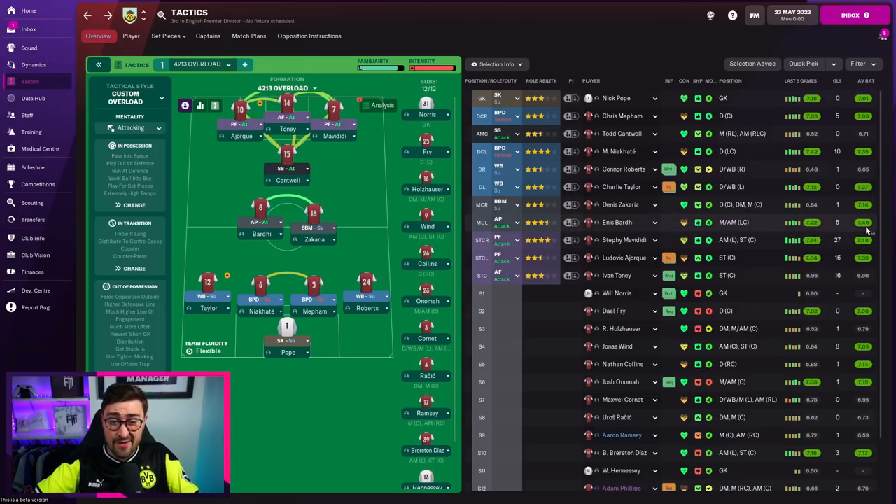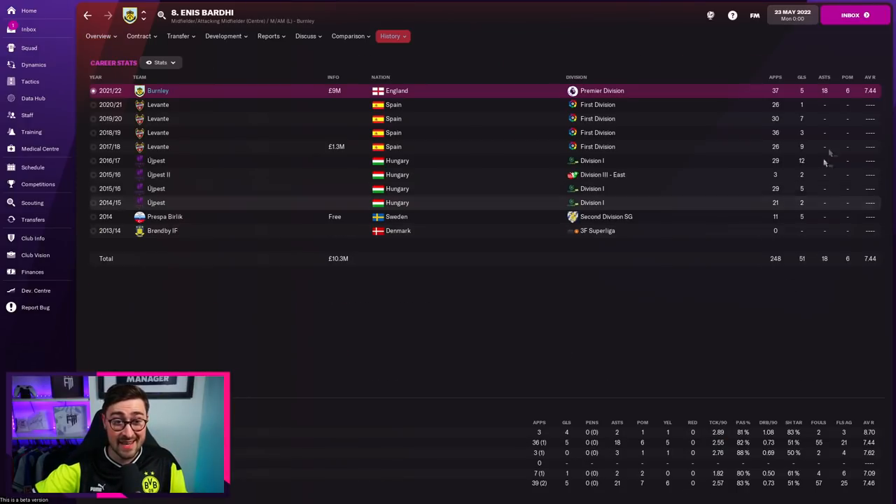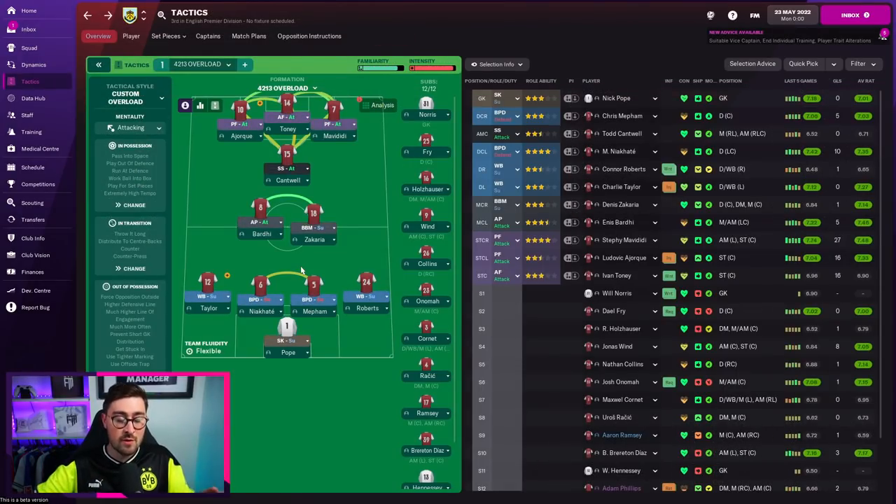You can see Ennis Bardi's last five: 7.2. His season average rating is 7.46 — second highest in the team. He had 18 assists in the Premier League, 7.4 overall, five goals and 21 assists in all competitions. He has 14 corners and 17 free-kick taking attributes. He is the guy on those set pieces, playing as an advanced playmaker, with instructions to shoot less often.